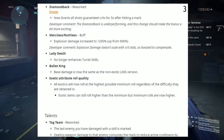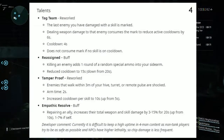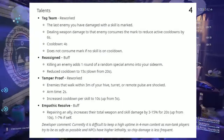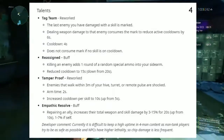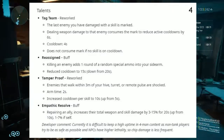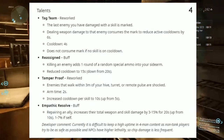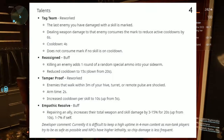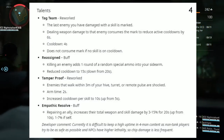Next up, we have Talents. Tag Team is reworked: the last enemy you have damaged with a skill is marked. Dealing weapon damage to that enemy consumes the mark to reduce active cooldowns by 6 seconds. Cooldown: 4 seconds. This does not consume a mark if no skill is on cooldown. Also, Reassign buff: killing an enemy adds one round of random special ammo into your sidearm.